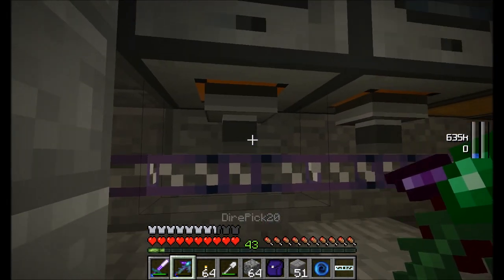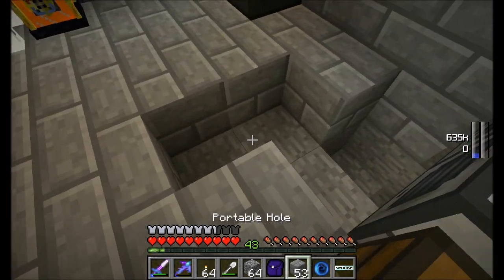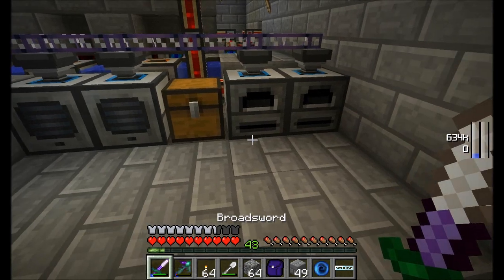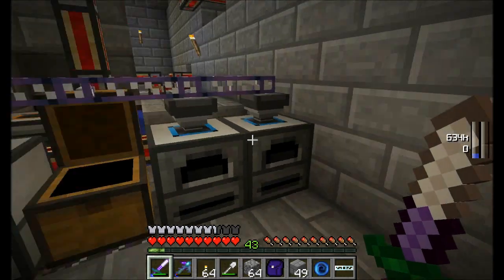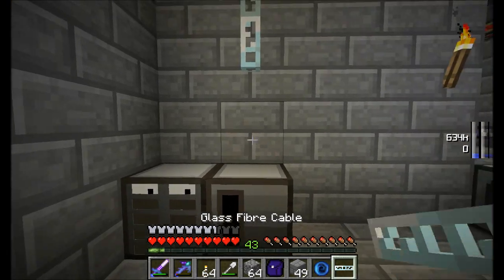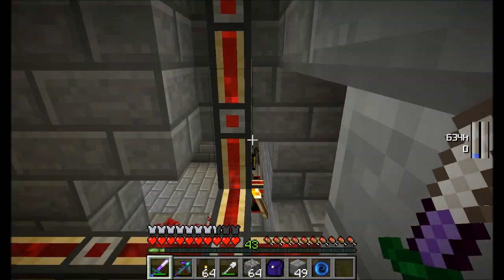Down here I've got basic exports. Just like before, you can't tell it what to export because we're using the basic one. But that's fine — we don't need anything fancy. Just pull out everything that lands in the inventory and is ready to be dumped out. So let's hook up the power again. Hooray! Everything's back up and running.